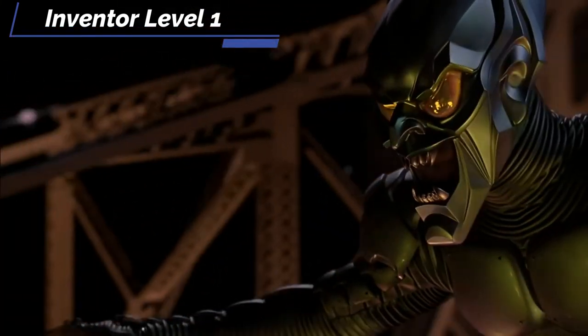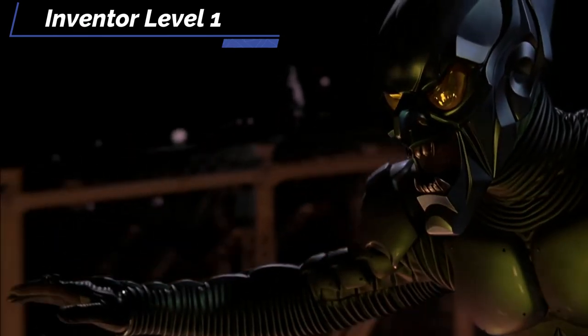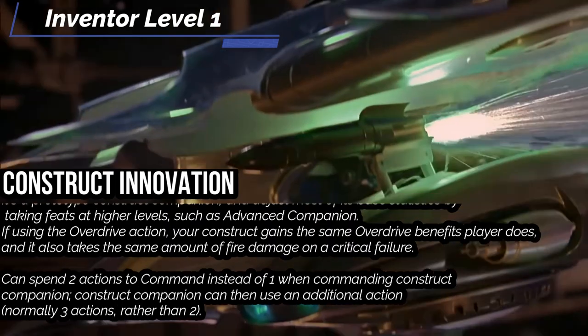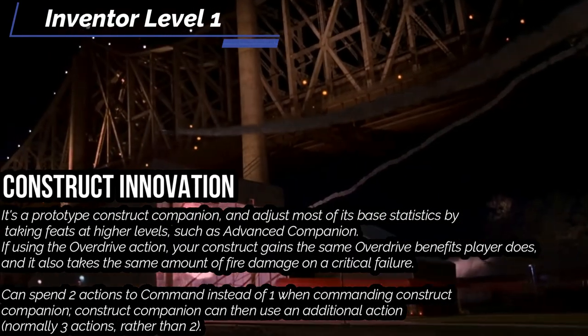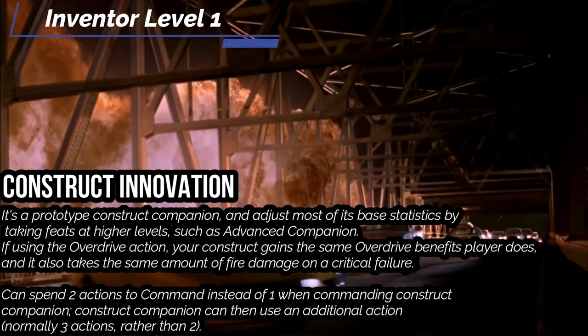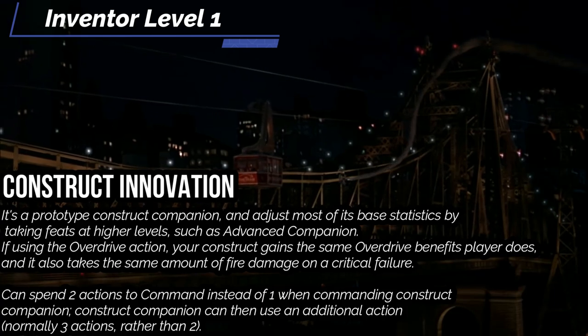For innovation, we're rebuilding the glider, which is why we're picking inventor and not just going straight alchemist. Pick construct as your starting innovation — it's a prototype construct companion, which means you can't ride it just yet. If you use the overdrive action, your construct gains the same overdrive benefits you do, and takes the same fire damage on a critical failure. For its initial innovation, pick accelerated mobility to make it faster — your innovation speed is now 40 feet, which will be helpful when we can finally get on and ride it.